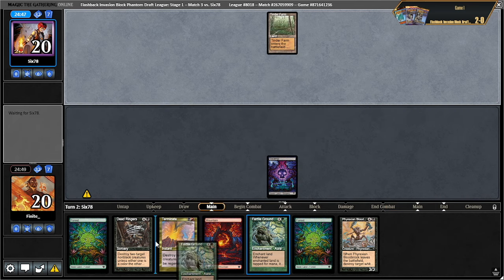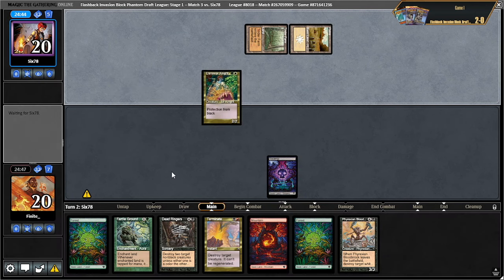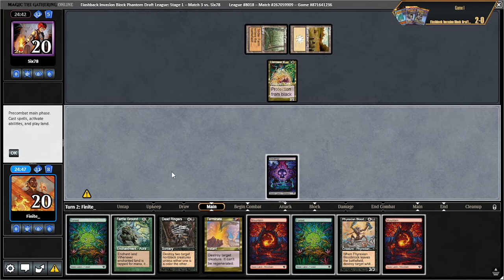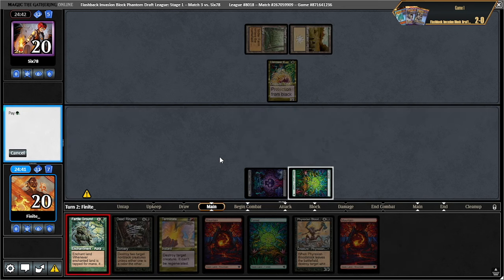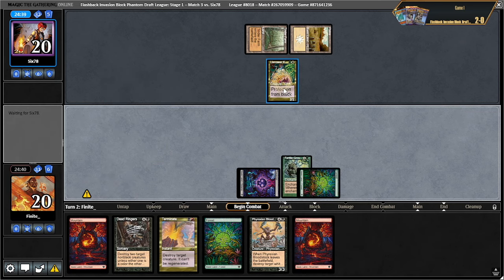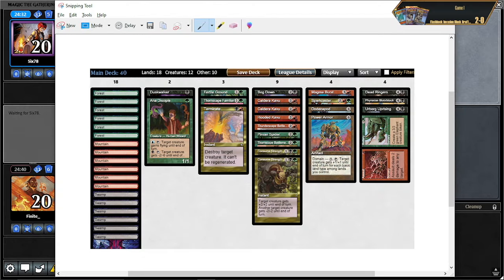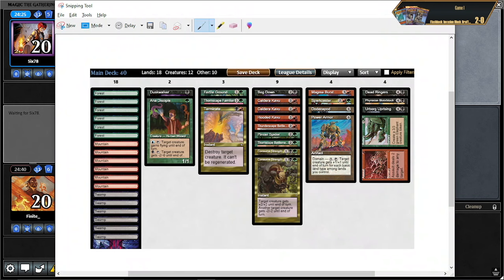A brutal two-drop — that's actually pretty good against me. Can't terminate that or anything. This is currently very good against me. I guess I might just be super weak to this card. I have some kabus and stuff that can block it, but can't kill it with consume strength. We chose to draw — wacky. Oh, here they go.